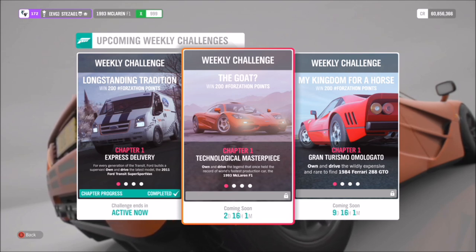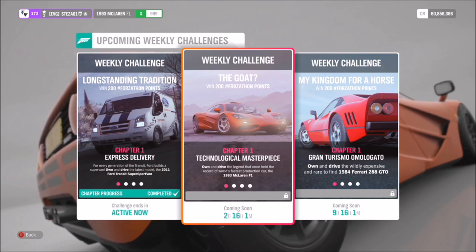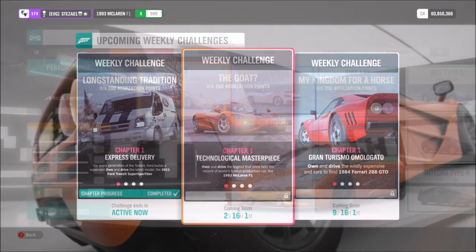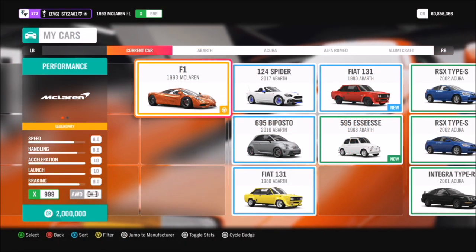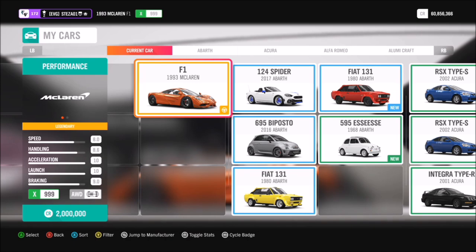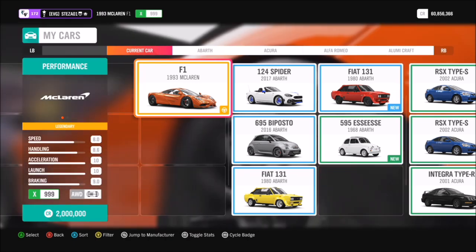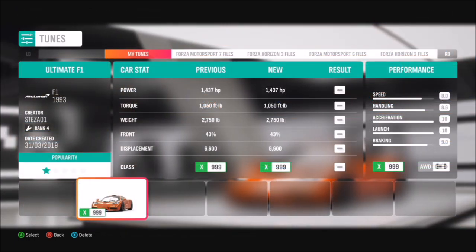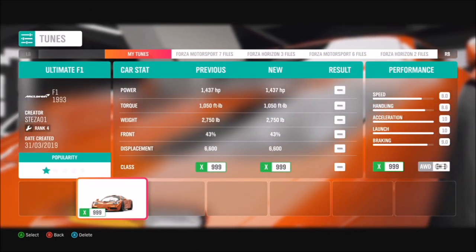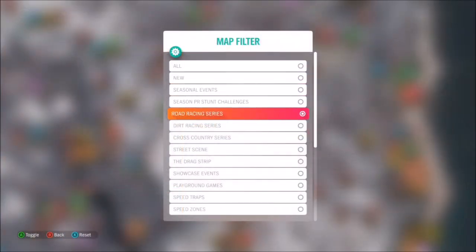You cannot use a McLaren F1 GT for this event — you have to use the '93 McLaren F1, the standard one, which will cost you around 2 million credits. You can pick them up in the auction house for about a million, sometimes less, depending on your luck. I have created a tune called 'Ultimate F1' which should help you throughout the following challenges.